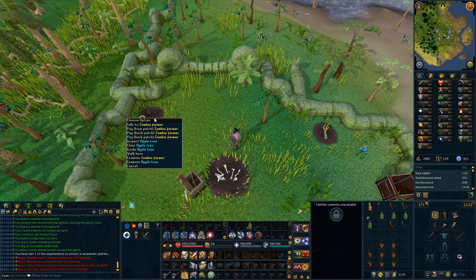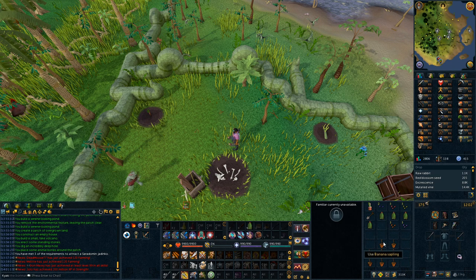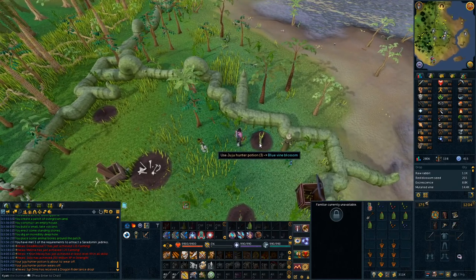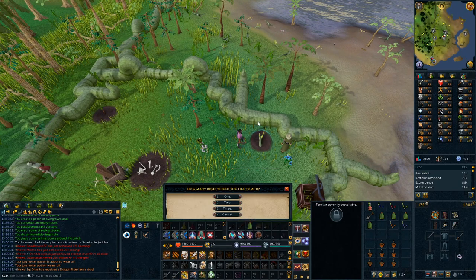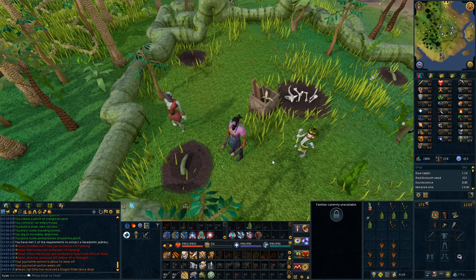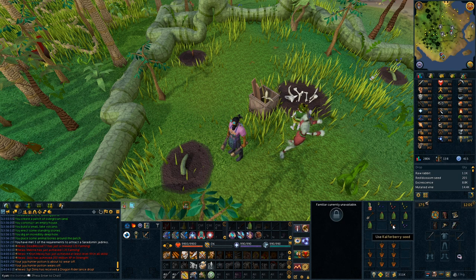At that point, simply remove your apple tree, replace it with the banana one, and see if the requirements are met. If not, clear the banana one and put the orange one in — at this point it should say you have 3 of the requirements met. If at any point during this your Juju Hunter Potion runs out, just pour 1 more dose on the blossom. The 4th requirement we will find out is the bush patch, because these seeds are the most annoying to get. It can be the empty one as well — keep that in mind.